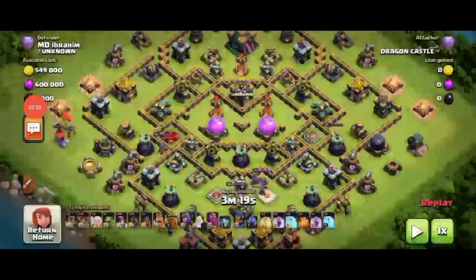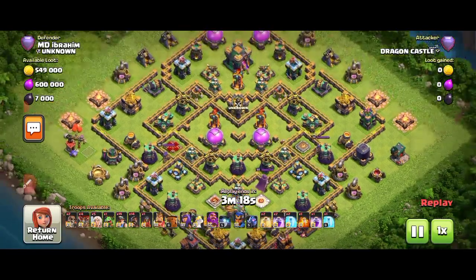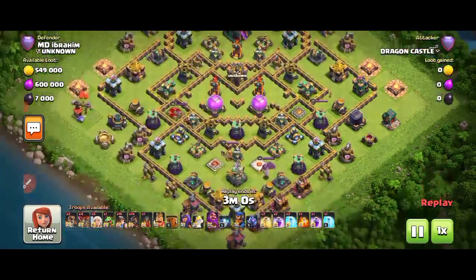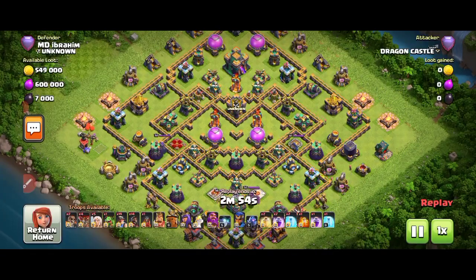This is the hybrid attacker — he's playing in high trophies. He has 19 Miners, two Heal Spells, and three Rage Spells. We're going to find out what this player is thinking about this base and what he will do. We have to be patient — don't skip the video. Watch closely; this is your benefit. Before using any base you need to know how it performs in the replays.